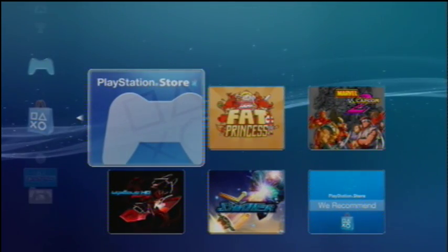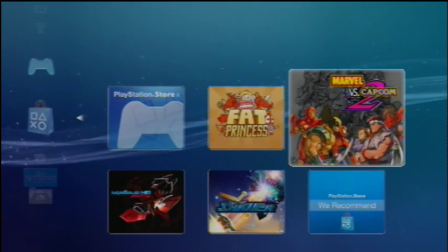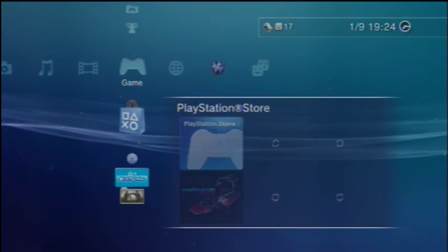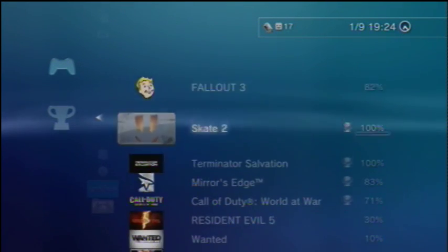Under Game, there is now a PlayStation Store icon too, which shows you the latest PSN games. The trophy collection is not big refreshed, but the background will be blurry while watching your new trophies, so you can read it better.